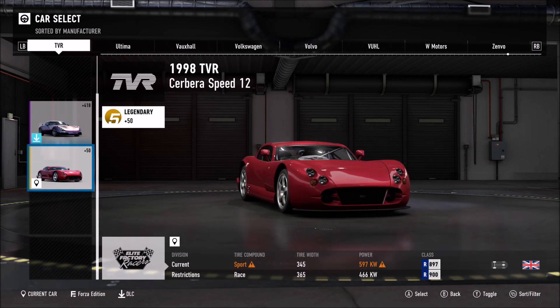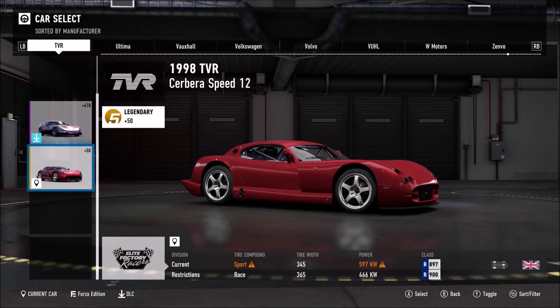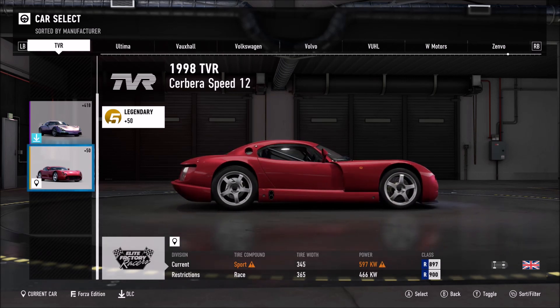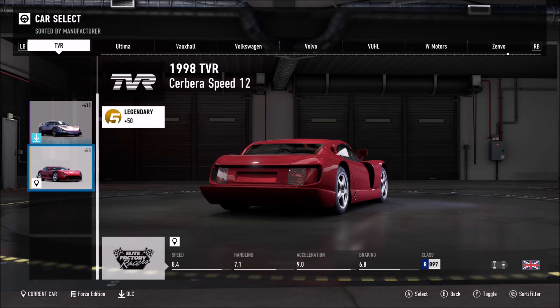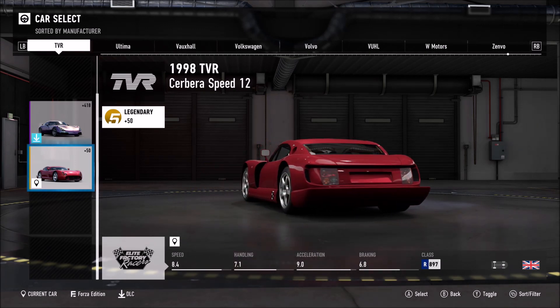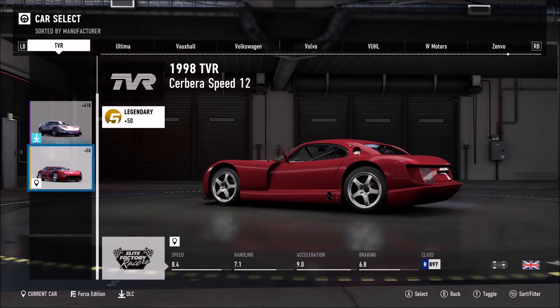So the TBR Cerberus Speed 12 — bone stock trim, it's R Class 897. This is in the Elite Factory Races Division, but 597 kilowatts of power does mean you will need to put restrictors on the car in order to compete in the Elite Factory Races homologated division. But bone stock, it is very fast.